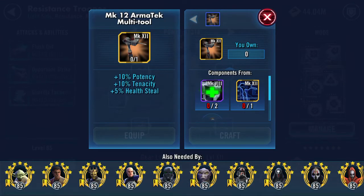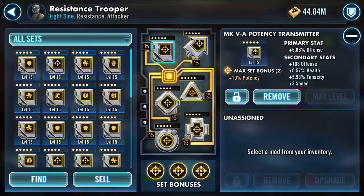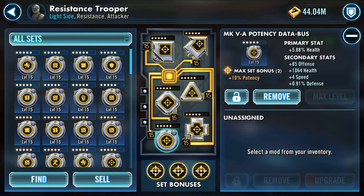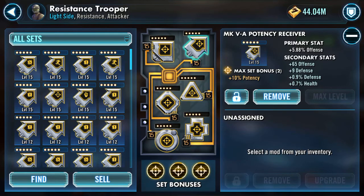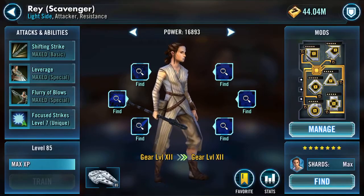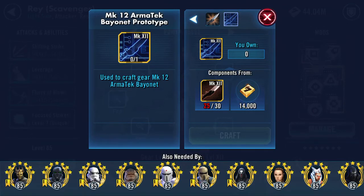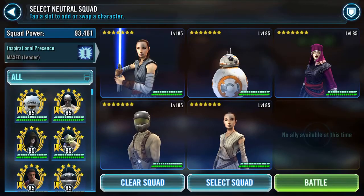Resistance Trooper also has the armor tech multi-tool. He's still geared from Finley days, so not much on speed, but there's 108 offense there with potency. Turn meter will bring Resistance Trooper into play. As for Revan's Cavalry, she needs the bayonet - I'm quite a long way away. I only need 5 more of those, but I need 23 of these before Revan's Cav is in business.